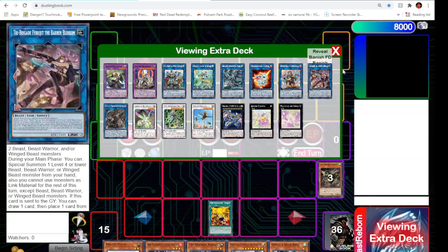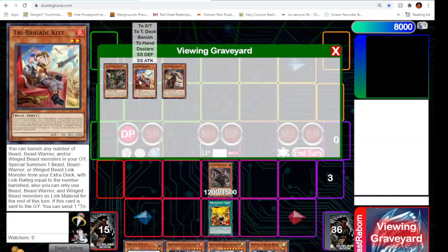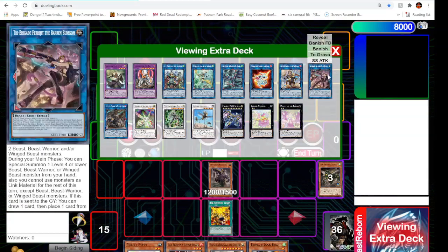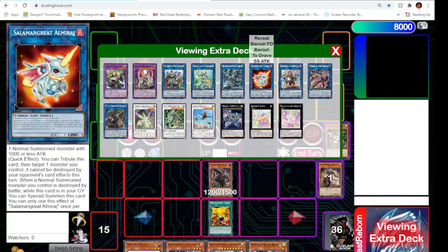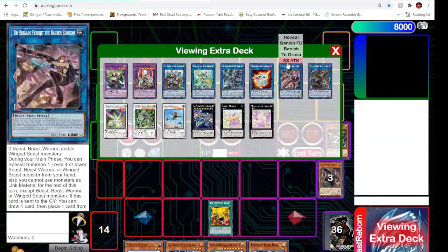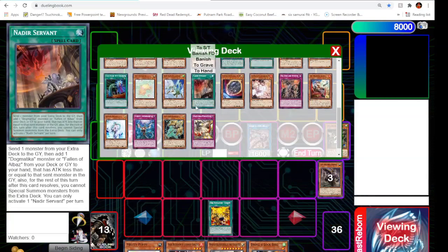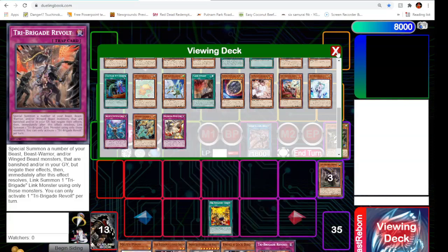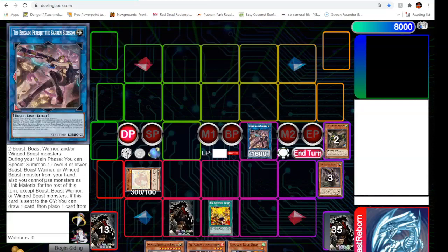We'll probably just normal summon Keras, banish two — Keras and Nerval — to get Rampager. Then link those off into Baron Blossom, then trigger Rampager to get the add of Revolt. We'll set the Puppy, set the Revolt, have two hand traps in hand. Next turn we always get the add again and also get the special summon out of Baron Blossom. We'd end with a board — when the Puppy goes back to hand we get the pop.